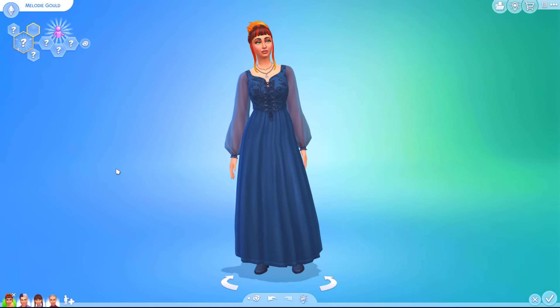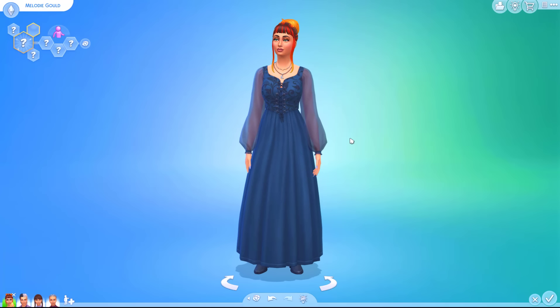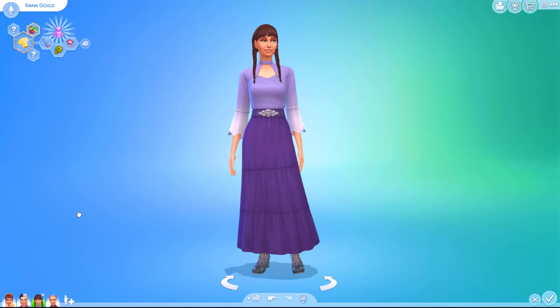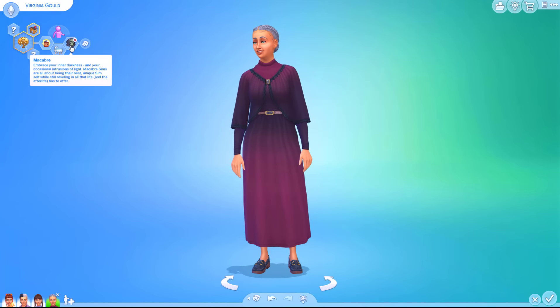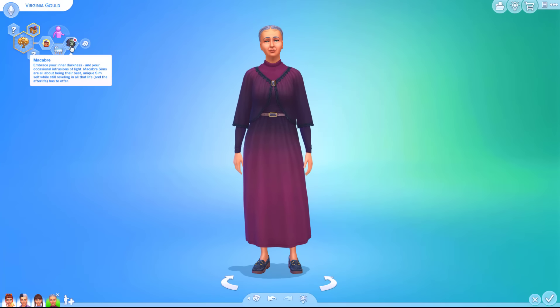Okay so I have rustled up a family - good opportunity to have a look at some of the new Create a Sim items. I have my sim here, her name is Melody. She's a young adult and she's going to be the main sim that we're going to be playing as in this video. She's going to live with her older brother Lance - not really much you need to know about Lance, he's a simple guy, loves dancing and he's a romantic. Our older sister Raina has one of the new traits - Skeptical. Not entirely trusting of the majority of things you see or hear; skeptical sims like to challenge the universe to provide concrete proof that something is indeed as it might appear. Yeah she's a bit mean. And they all live with their mother Virginia who also has one of the new traits - Macabre. Macabre sims are all about being their best unique sim self while still reveling in all that life and the afterlife has to offer.